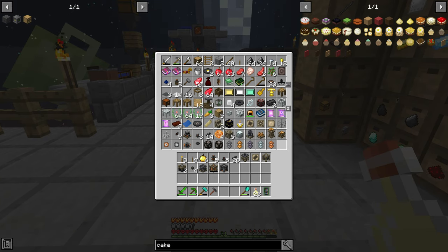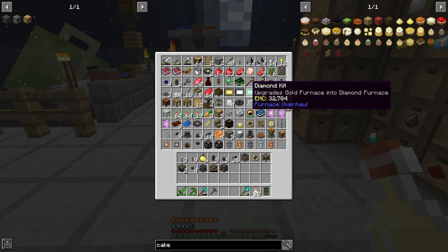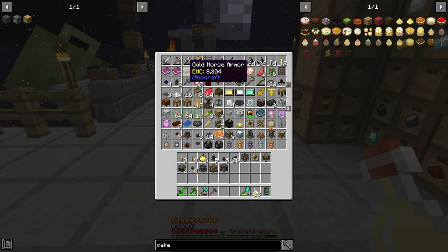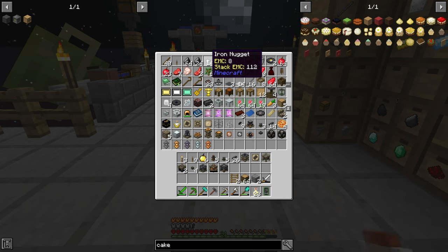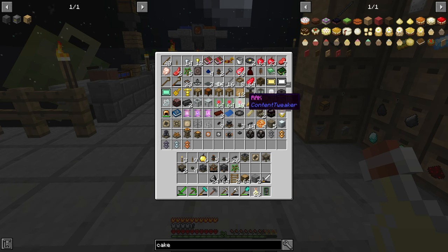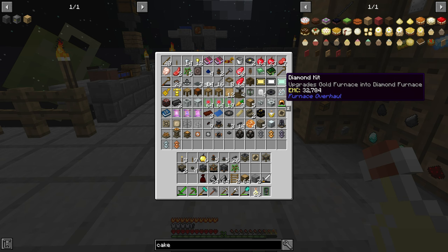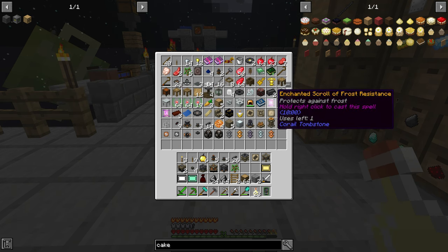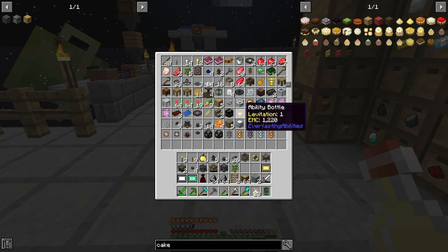It is a bit slow, but once you set it up and leave it alone you suddenly realise you've got too much creosote — at least that's what happens to me. The creosote is a liquid, so make sure you get a tank or two as soon as possible, because as soon as the creosote tank is full or the charcoal output is full, it will stop. The regular furnace you can't automate; you can only automate the blast furnace, but we're a bit away from that yet.